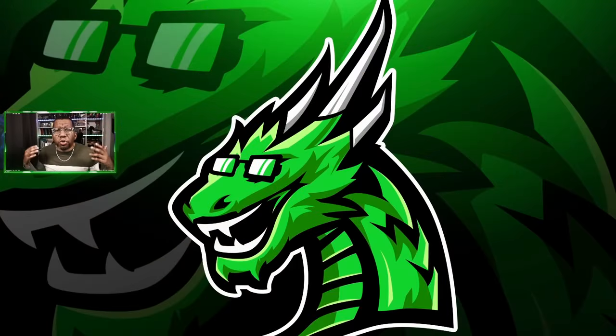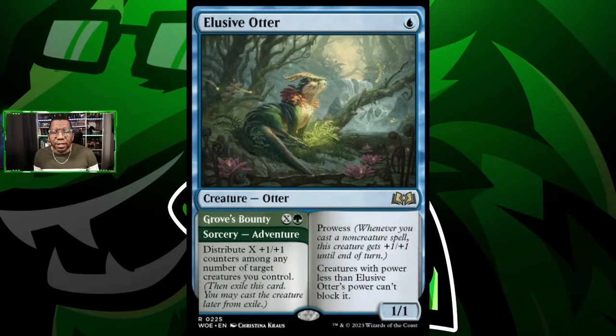So if you don't even know what Elusive Otter is, it's a 1/1 for one which doesn't sound that awesome, but it does have prowess and it can't be blocked by creatures that have power less than this card's power. So obviously if you can get it pumped up with counters or with prowess it becomes harder to block. Now it has an adventure side, Grove's Bounty, where you pay X and a green to put X plus one/plus one counters on creatures across any number of creatures.